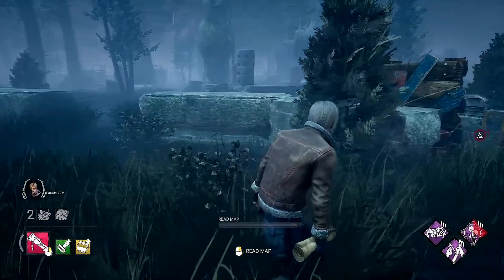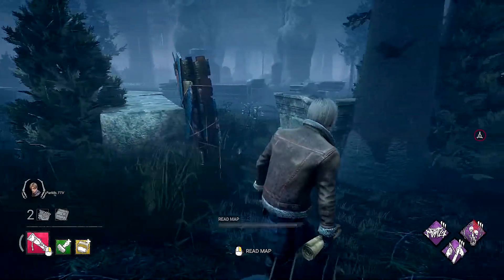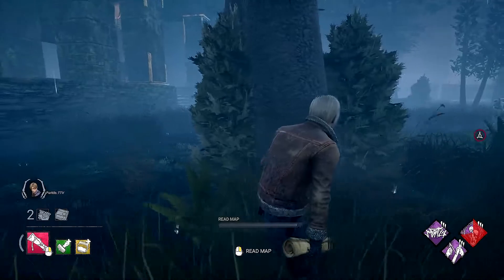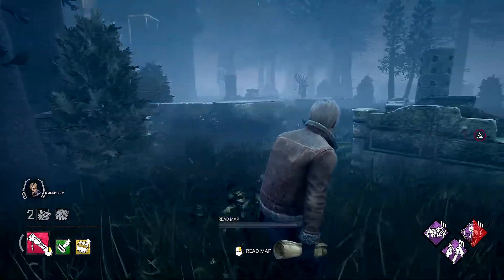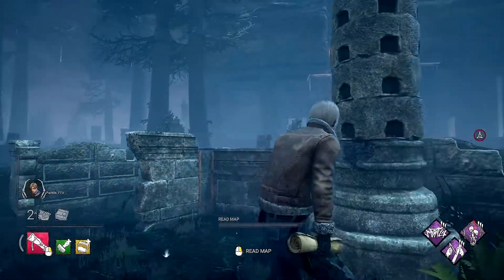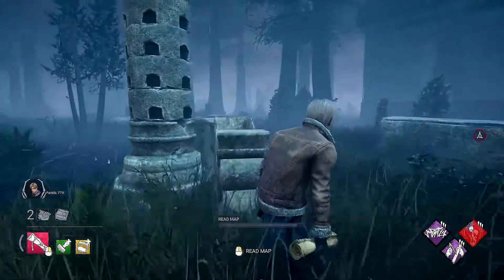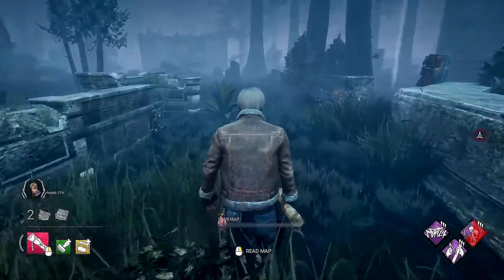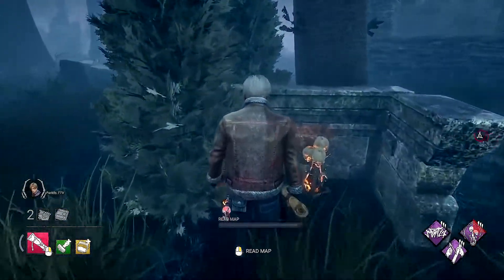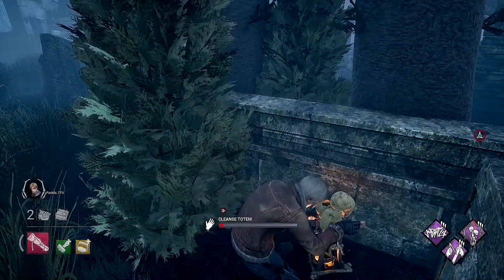Breaking away from jungle gyms, we're into the ruins. Ruins look similar to jungle gyms except they're made of stone — tall and short — with various things in the middle. The first is the short wall crossroads, which looks like a plus sign or an X with four entrances. There's usually a pallet here with a long kind of loop, and the totem is going to be on the interior of the tile right next to the pallet.